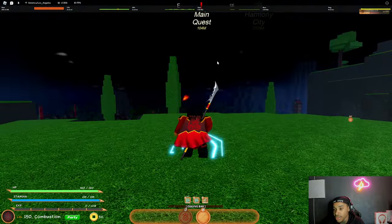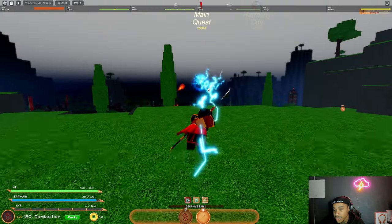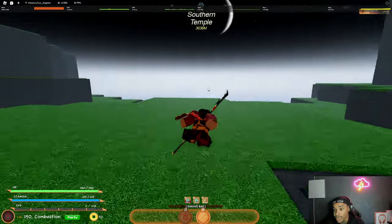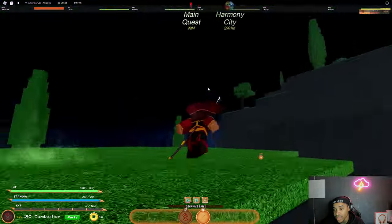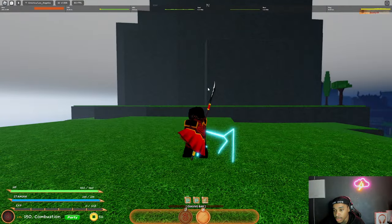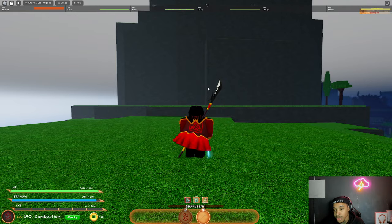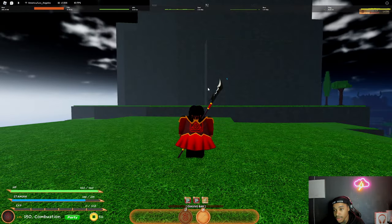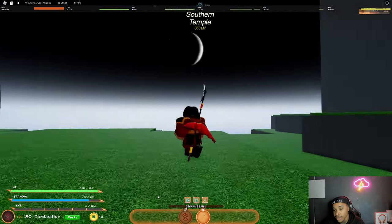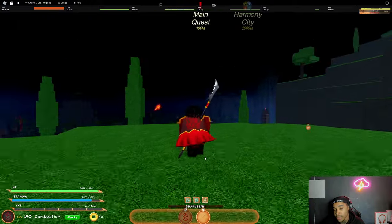Then we got the first lightning move, which has a charge-up and changes the sky. It does a lot of damage — don't let it fool you — and it stuns. If you have both lightning moves you can pop the first one, and while it's charging pop the second one. By the time they get out of that stun you're able to hit them with the second lightning strike. The cooldowns on them are pretty low.